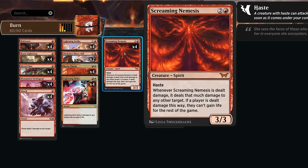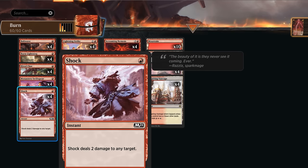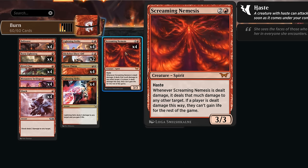Topping off our curve is Screaming Nemesis, a three-mana 3/3 with haste from Dusk Mourn. When it's dealt damage, it deals that much damage to any other target — so if an opponent blocks it with a 4/4, the opponent takes four damage. If a player is dealt damage this way, they cannot gain life for the rest of the game, which is very useful in matchups where the opponent relies on life gain to stabilize. We can also enable Screaming Nemesis with our own burn spells — spending one mana dealing two to the Nemesis redirects it to the opponent, locking out their life gain.